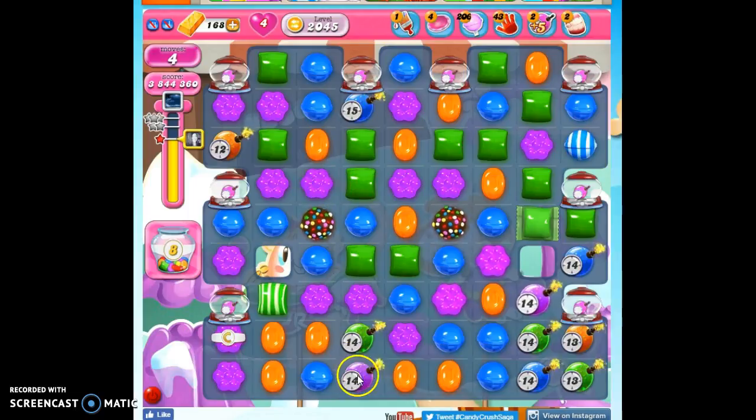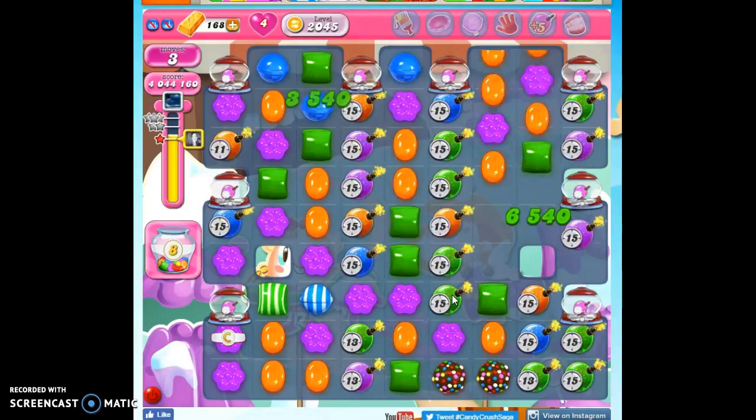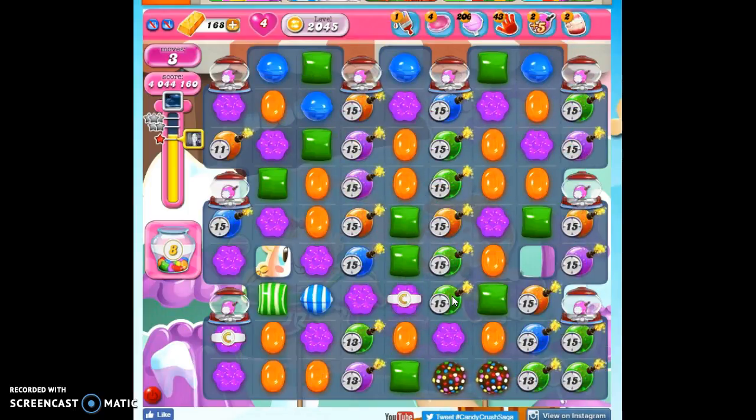I don't have a lot of ticking time bombs on the board, but I have some. Let's see: purple is 1, 2; blue is 1, 2, 3; orange is 1, 2. I'm going to go ahead and take out all blue again. And then at this point in time it really doesn't matter, because I've already won.